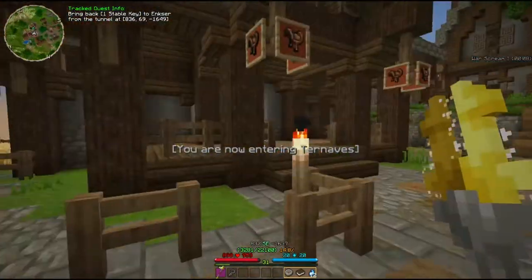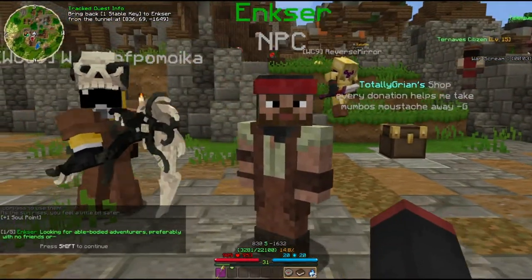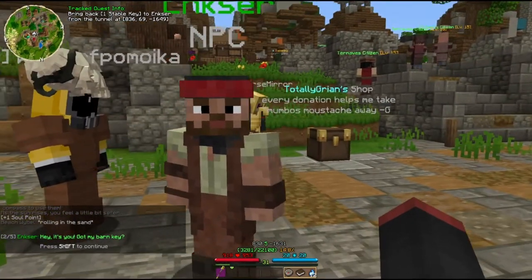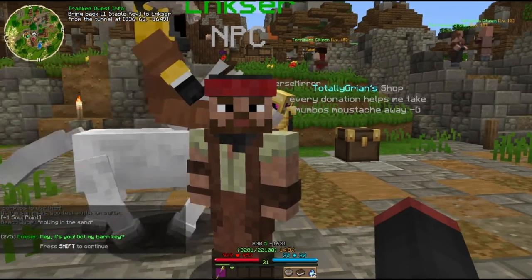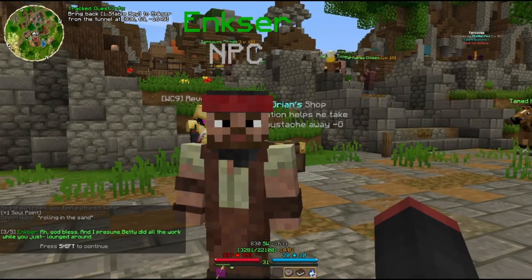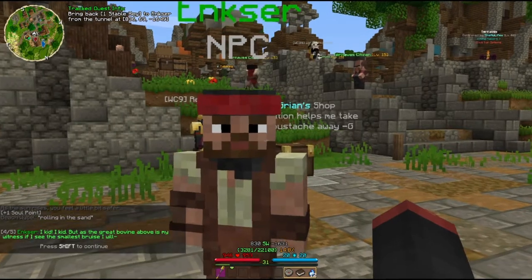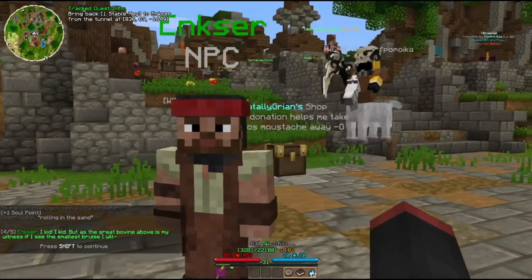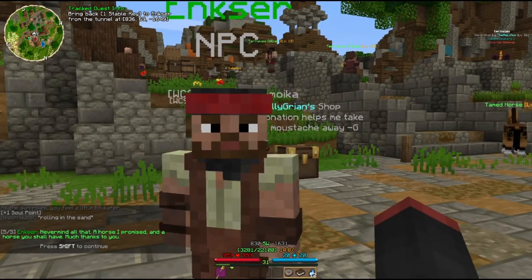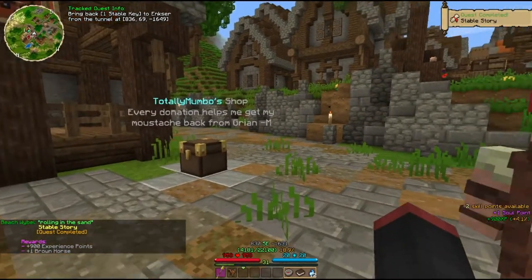Is it good now? Yeah. Hello, Anxor. "Looking for able-bodied adventurers... hey, it's you. Got my barn key." I literally already took it from me. "God bless. And I presume Betty did all the work while you just lounged around." Betty only died three times. It's fine. "A horse, I promise. And a horse you shall have. Much thanks to you." Hell yeah, brown horse! Awesome.